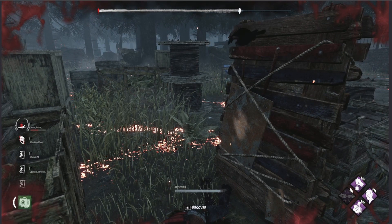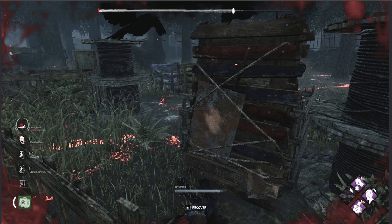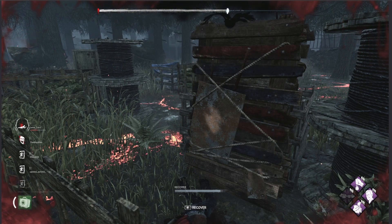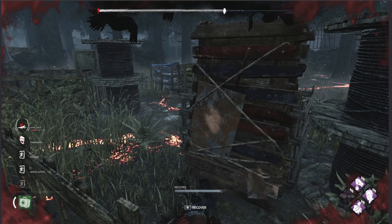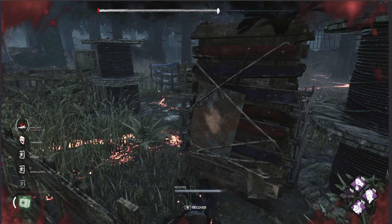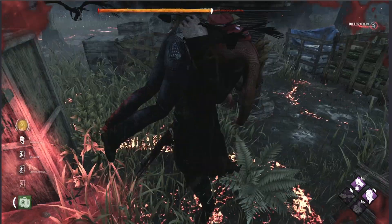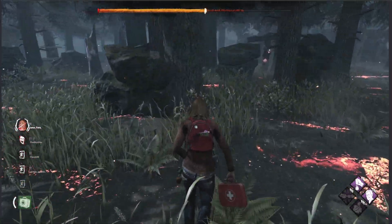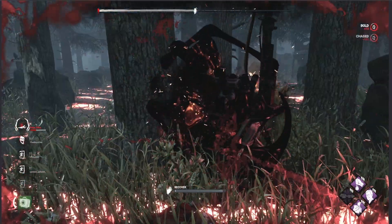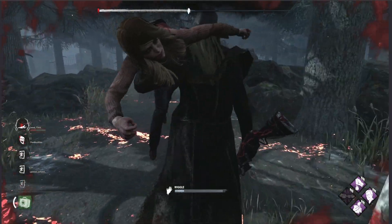Are you fully recovered? Yeah. I've used this build a lot. He doesn't know where I am... he found the hatch and closed it. So what are you trying to do? It's a challenge — you have to stun the killer with a pallet when you're down using Power Struggle. This is my favorite build in the whole game — you can stun a killer with a pallet while you're down.